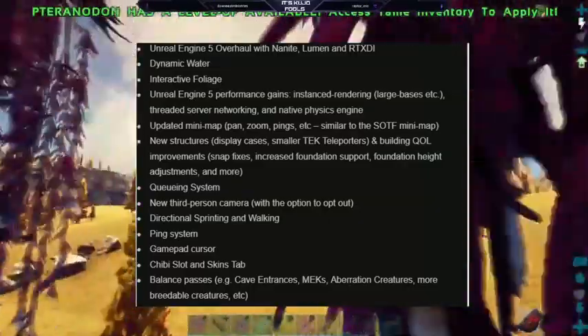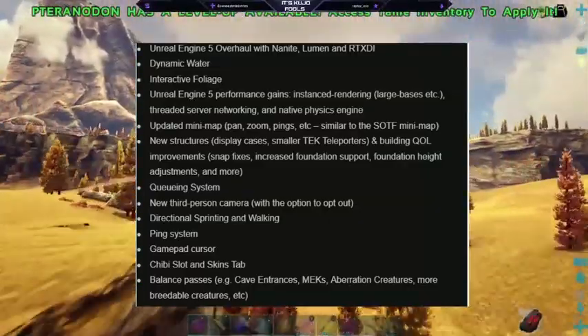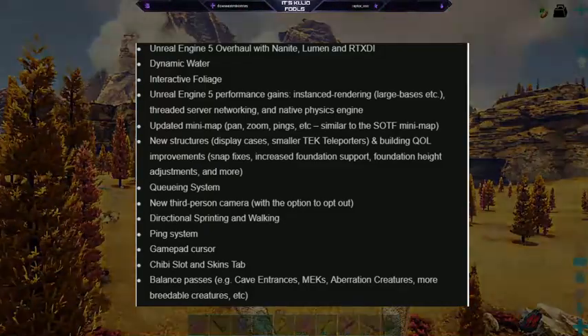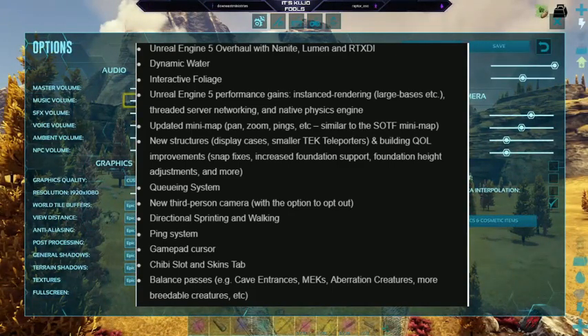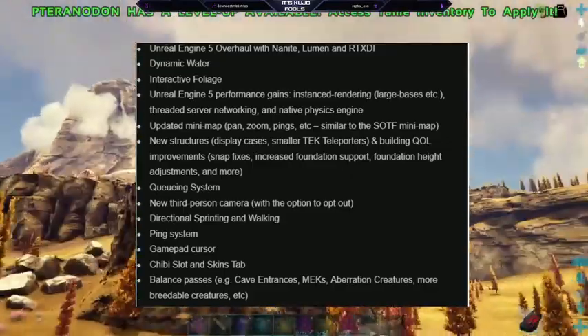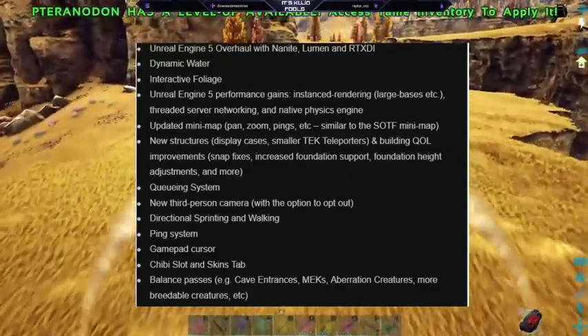Snap fixes, increased foundation support, foundation height adjustments, and more. Now you can adjust the height of your foundations and it sounds like you can use almost like a wheel to adjust the placement of your structures. I've already seen some people putting down walls and they can alter it to be a door or a window instead of having to build every single piece by itself.